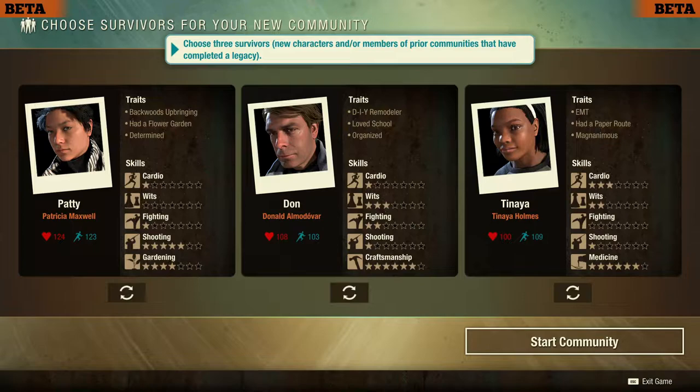I think I'm going to settle on these three. We've got Patricia Maxwell — Patty — she had a backwoods upbringing, a flower garden, and she's determined. I picked her for gardening, but look at her health and stamina. Then we've got Donald Almodovar — Don — a DIY remodeler who loves school and is organized, with fantastic craftsmanship. Finally, Tanaya Holmes, a former EMT, so fixing people in high-pressure situations is nothing new to her. Her medicine rating is great.